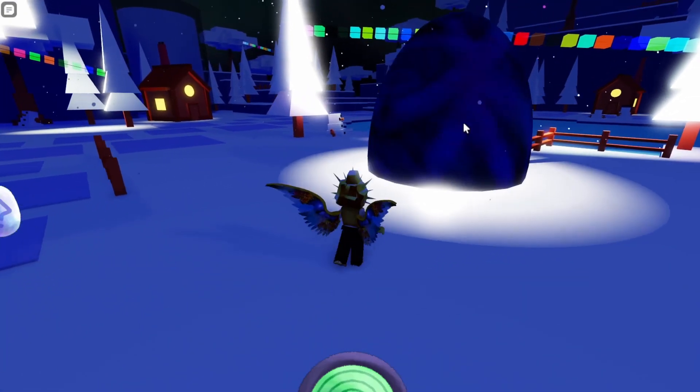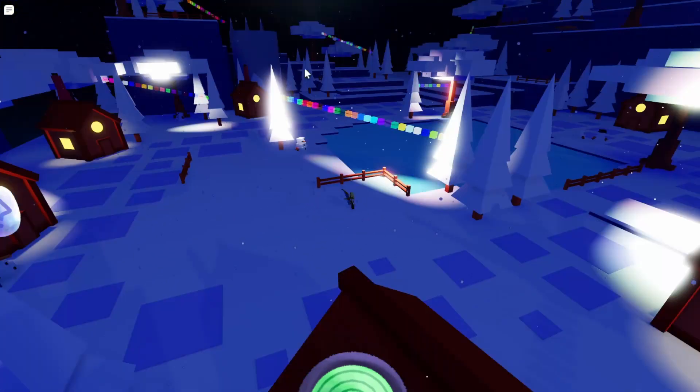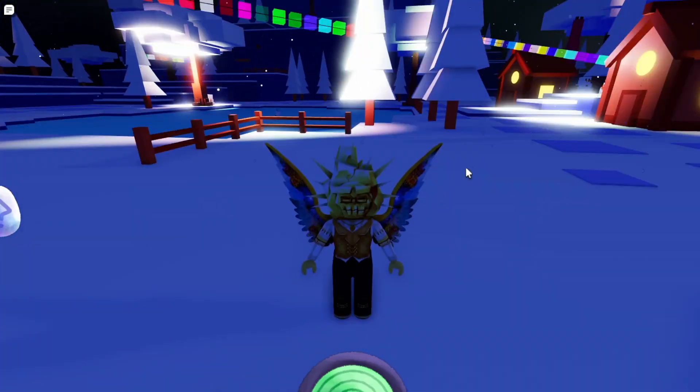So once you do find it, you pretty much just have to touch it right over here and it should award you with it. So just look for a big circle of colors and a big egg jumping out and you should be able to find it. And once you find it, just touch it.